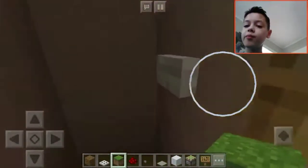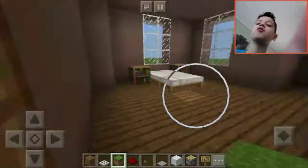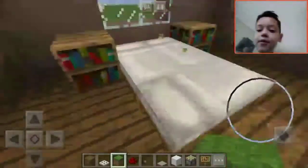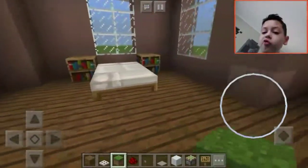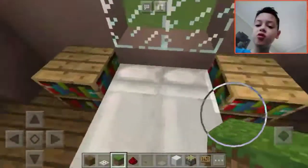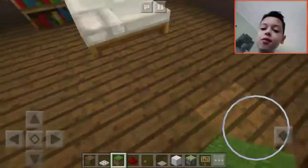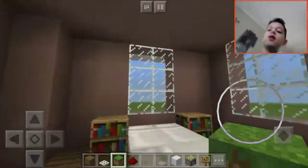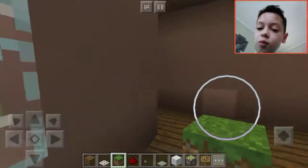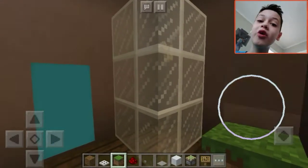The bedroom door is open because in the last video I forgot to close it. So yeah, this is the master bedroom — this is where I sleep. If you're wondering how would you get that bed to look like such a master bed, I placed two beds next to each other and then I placed a bed facing this way, which makes it look like a master bed. And then you got the walk-in master bathroom — how good is that?